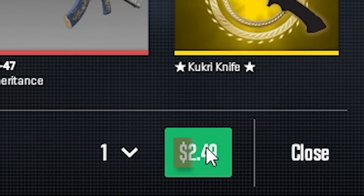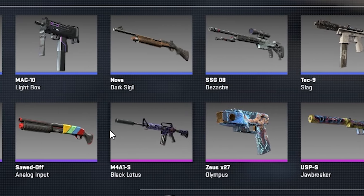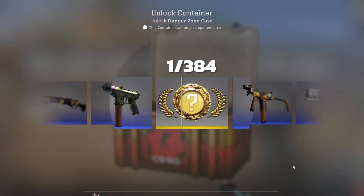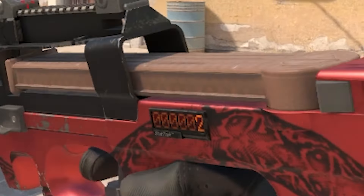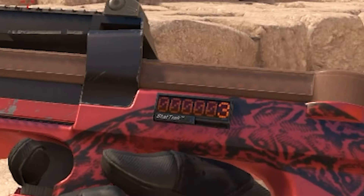Opening a case costs $2.50, and you get one skin from the collection of skins contained in the case. Most of the time you get something worthless, but you have a 1 in 384 chance to get a gold that can be a knife or a pair of gloves. Skins from cases can come with a stat track counter that tracks the number of real players that you kill across all games played with that specific skin.